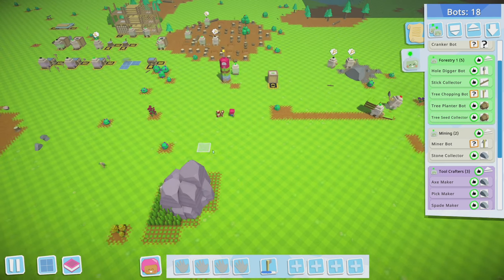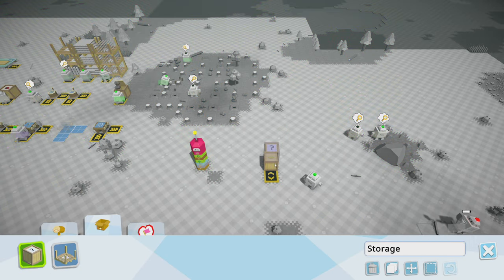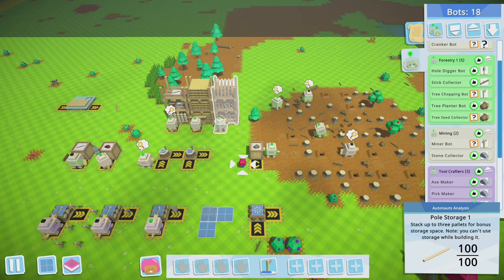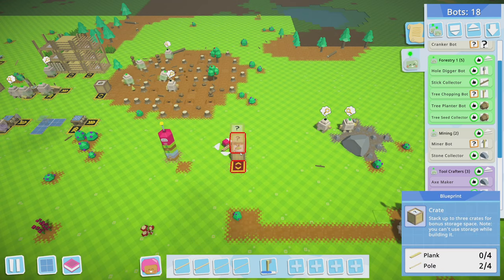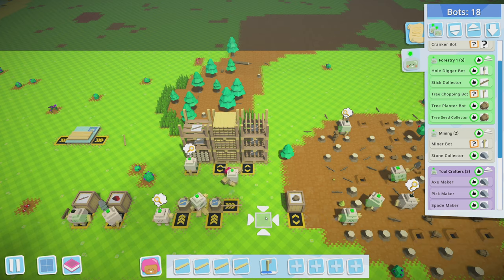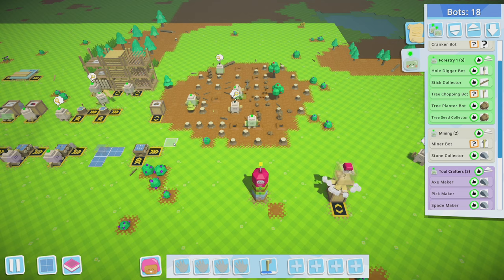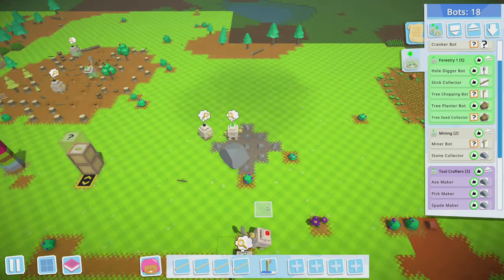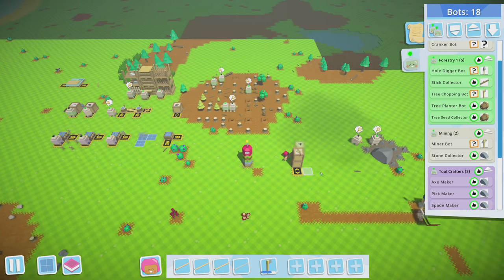We might just want to expand the seed storage to max — we're already at 16, so let's stack this three high. We'll need eight planks and eight poles, which we have plenty of. Two, three, four. I really wish I could hold more — I really hope that's an upgrade, like a bigger backpack. Right now the backpack just carries one axe, which isn't very helpful.